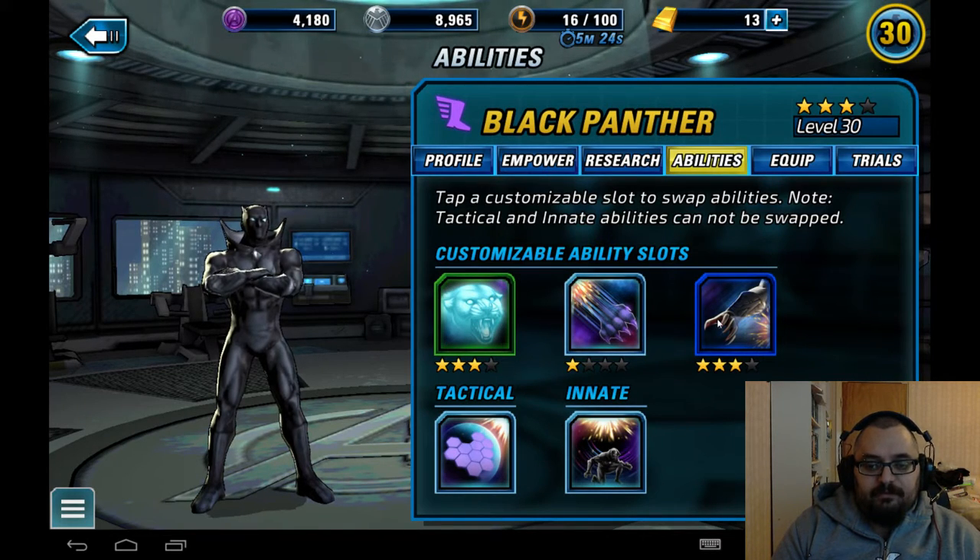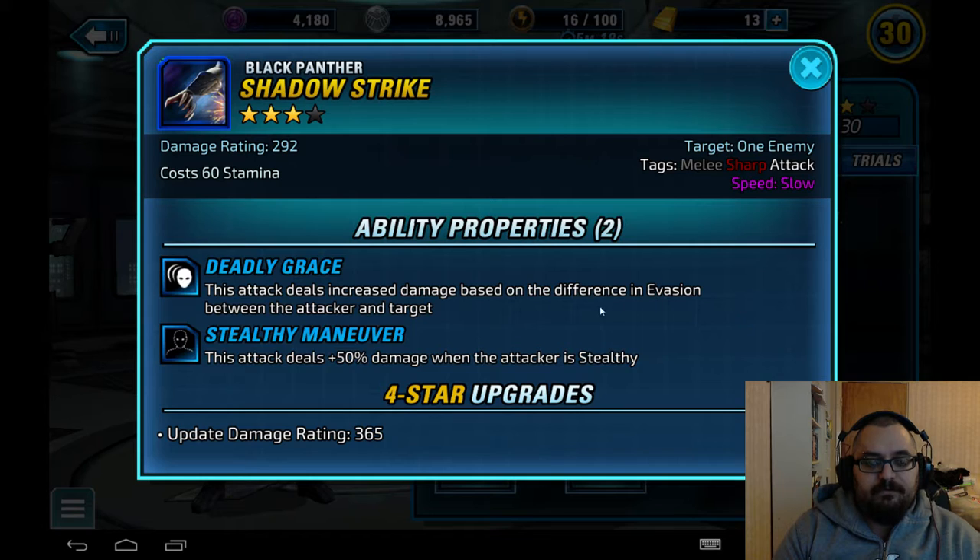The abilities I've chosen are Panther's Grace, Claw Swipe, and Shadow Strike. Shadow Strike is his three-star blue ability. It has Deadly Grace, which increases damage based on the difference in evasion between attacker and target. It also has Stealthy Maneuver — 50 percent more damage when attacking while stealthy. Add in the stealthy bonus of plus 20 attack, and his passive's extra 20, that's a 40 bonus plus 50 — a 90 percent damage bonus on top of Deadly Grace. Crazy good single target damage.